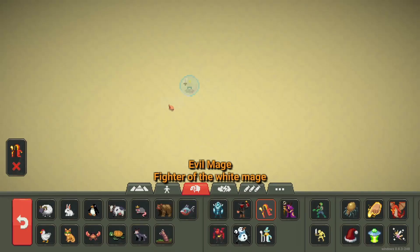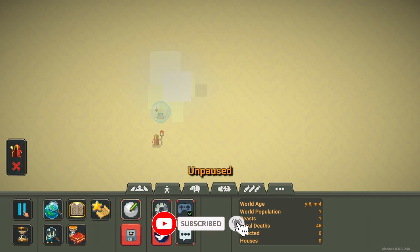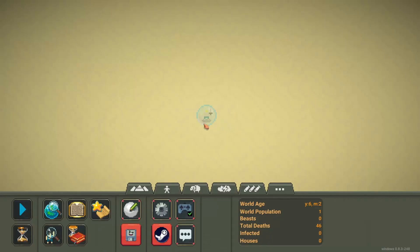Let's spawn an evil mage — I think we should be able to kill it. Killing a mage gives us the mage slayer title, which is super cool. But both of us died — not cool. He might not be able to fight a mage yet since he doesn't have any armor.